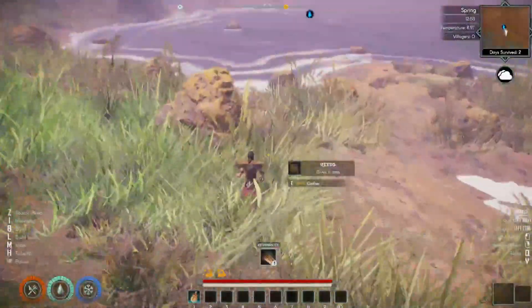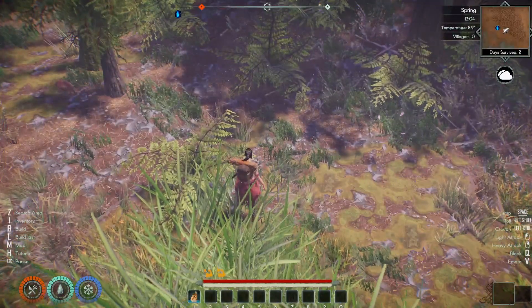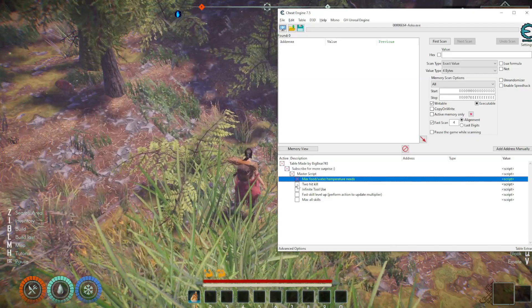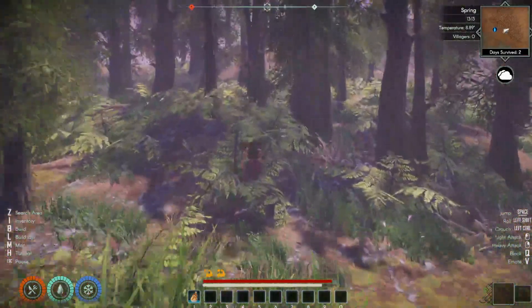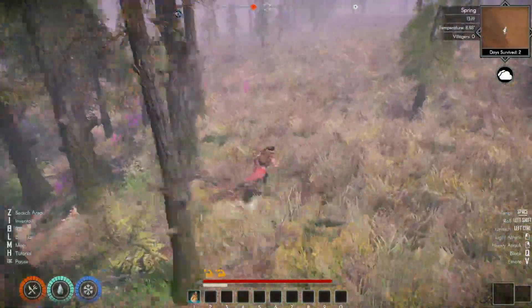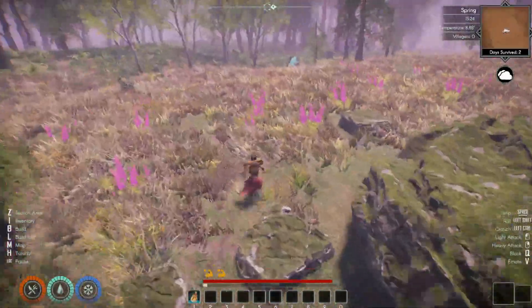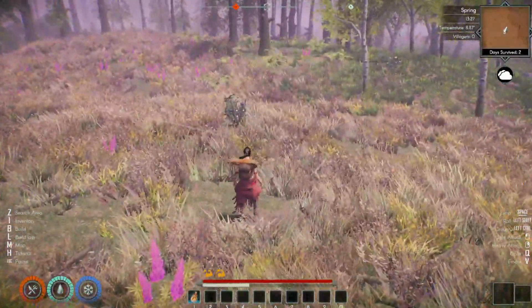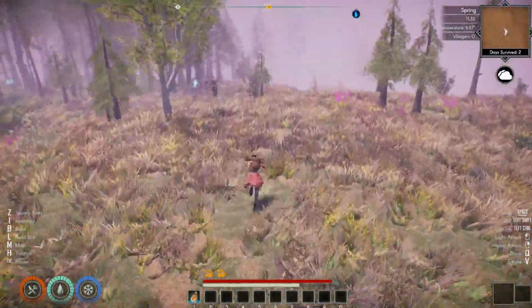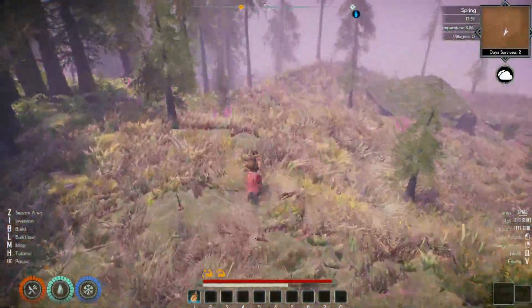There's also a script for infinite health and stamina, but other people have already made that — if you go to the link in my description you can find those tables there as well. Now we go to another script: hit-kill. What it does is look for the enemy HP, and when you hit it, it reduces the enemy HP to very low, then you hit it one more time and you kill it. That's how it works.